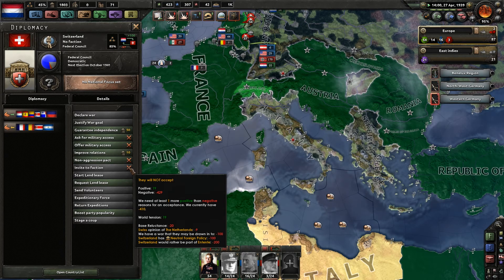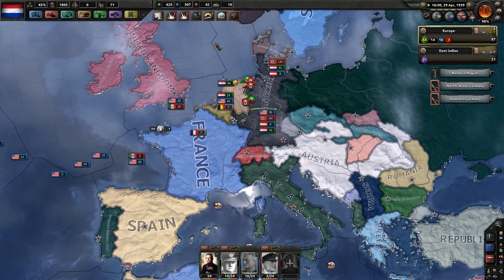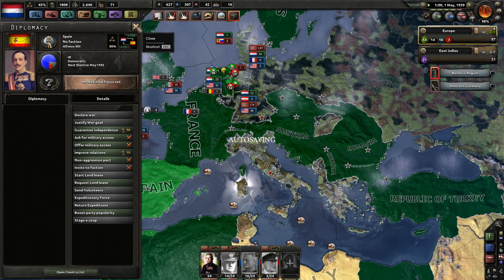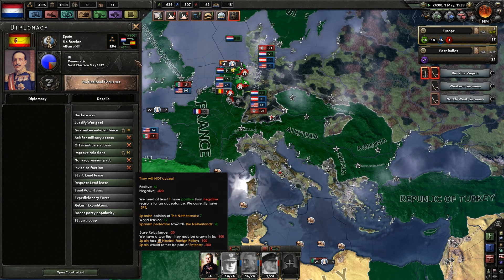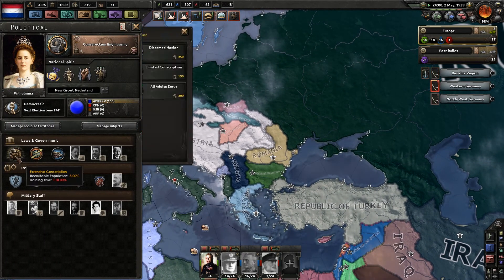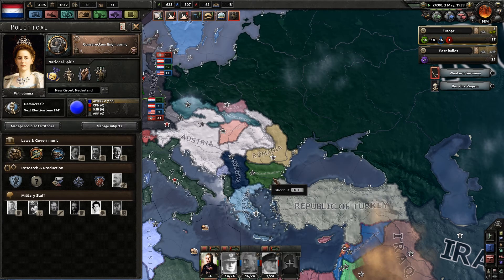Invite to faction — minus 400 world tension, blah blah blah. That's never gonna happen. The Swiss really really hate us. Oh well, Spain maybe? Nah, no chance. Oh, I just realized world tension has been high enough — you've probably been screaming at me. Like, this is all gone in an instant.